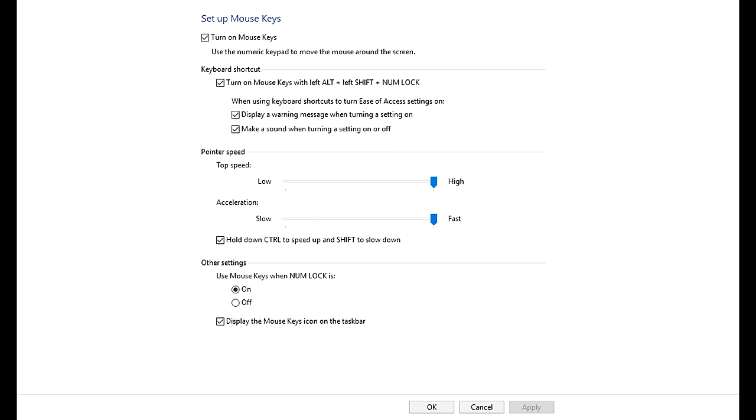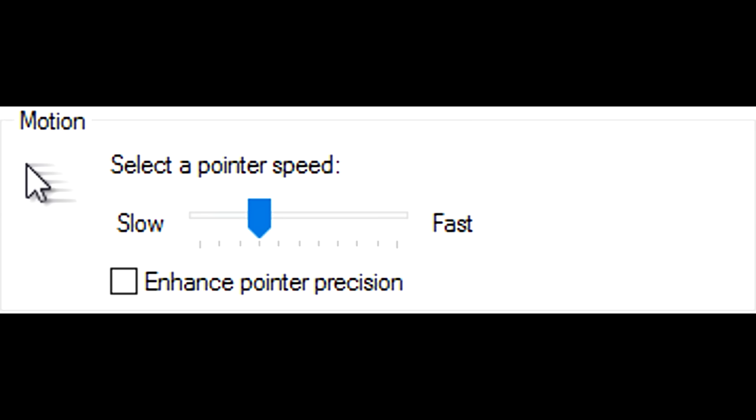My current mouse keys settings are max speed and max acceleration, as well as hold control to speed up, and my Windows cursor speed is set to the fourth tick.